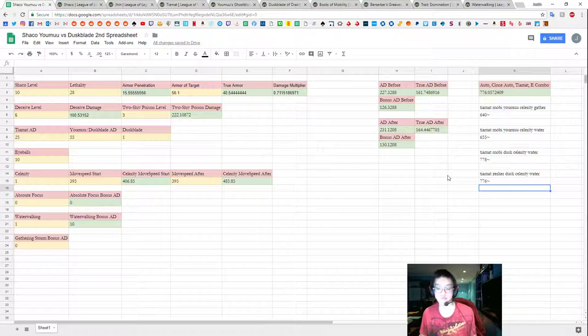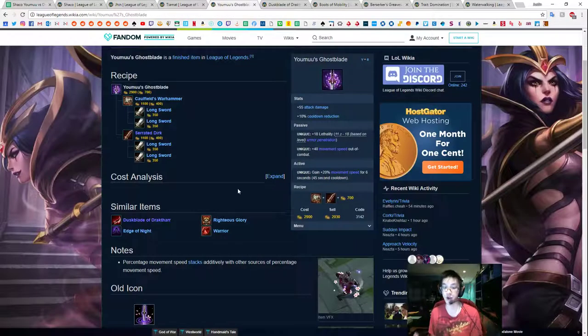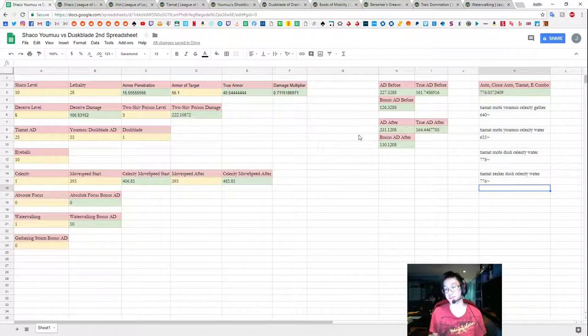Basically, the build I'm running in a burst situation gives me roughly 130 to 140 less damage at the two-item (or three-item if you count boots) spike, for the trade-off of having Yomu's. Obviously you have to consider how much you care about Yomu's. I care about Yomu's way more than Duskblade because I value the out-of-combat move speed and the active move speed way more than the additional 130 to 140 damage — because I don't think I'm going to be able to kill them anyway at this point in the game.